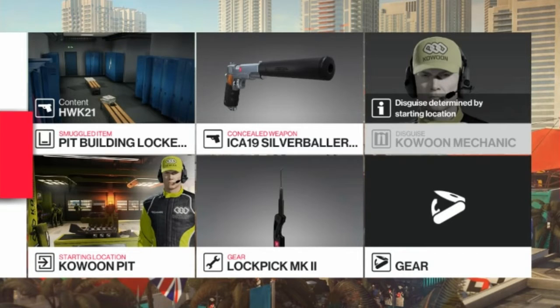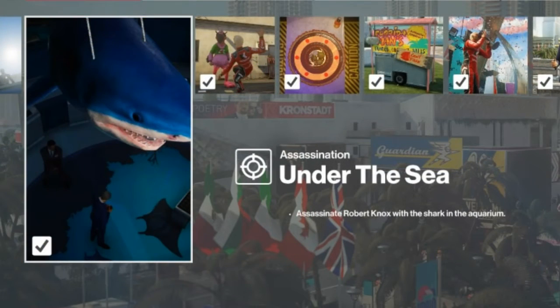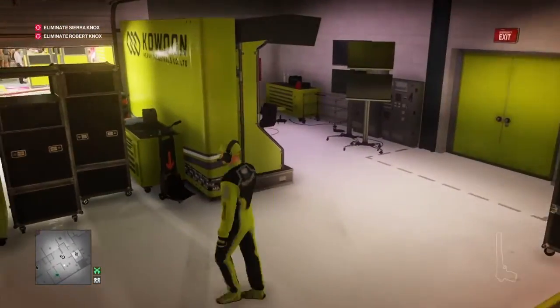Hello, welcome back once again to Miami. Today we're going to take care of the Wheel of Misfortune Challenge and the Under the Sea Challenge. You don't really need to bring anything with you for this one. We are going to start as one of the pit crew for the yellow racing team.